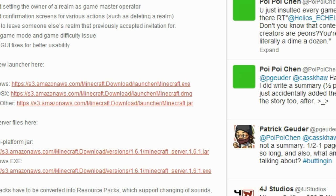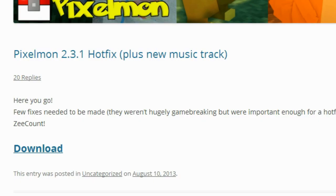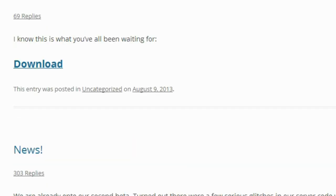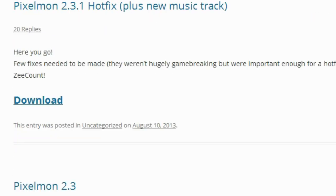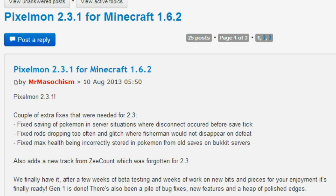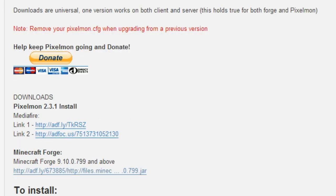And scroll down and click one of these links, whichever one you have, and then go to pixelmonmod.com. This is the official site for Pixelmon, so just go click download under the newest version, and inside there you will find all of the links you need. You are going to need Minecraft Forge and the latest version of Pixelmon. Just scroll down and you will find the links for Pixelmon 2.3.1 and Minecraft Forge — be sure to download those.